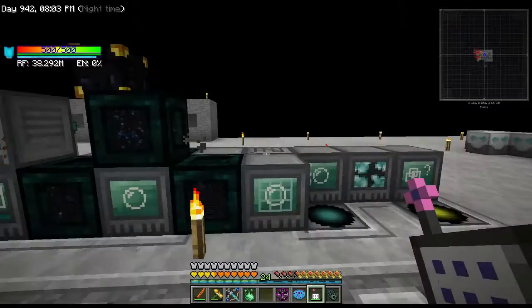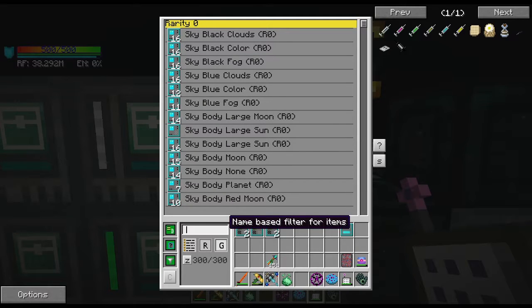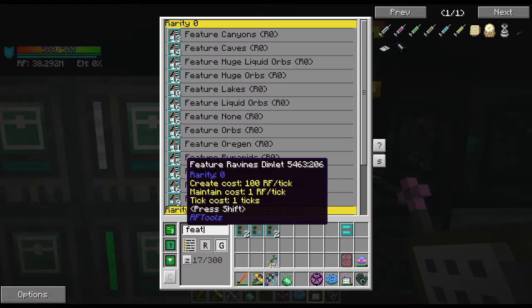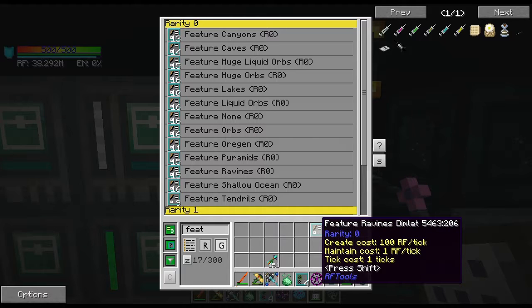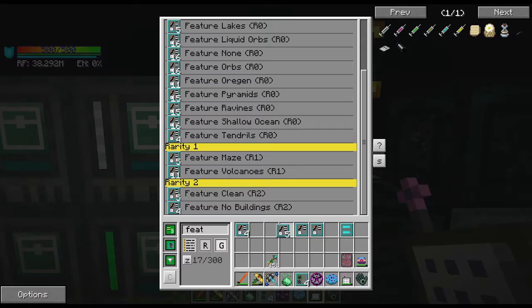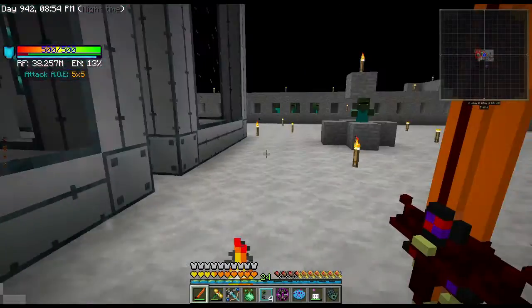Okay so first thing — dragon dimlet in there, good. Now we're actually gonna try to make this world a cool little world. I don't want huge orbs everywhere. It's not materials, it's... what's it called? Feature. So what do we want? I want something kind of fun so we can fly around and do different things. Okay so we're gonna have features ravines, and also I want features lakes — I wonder what that'll do. I want a pretty area to kind of work with. I would like some tendrils.